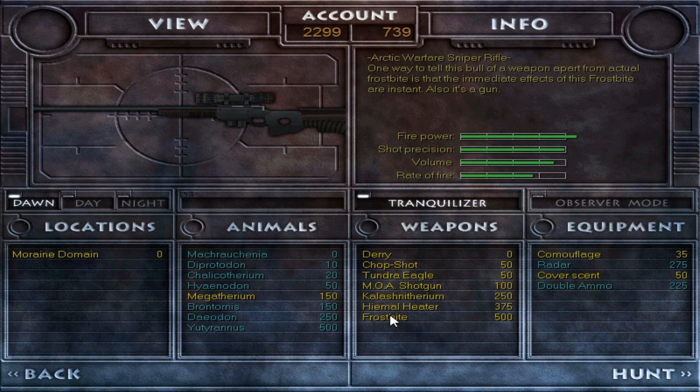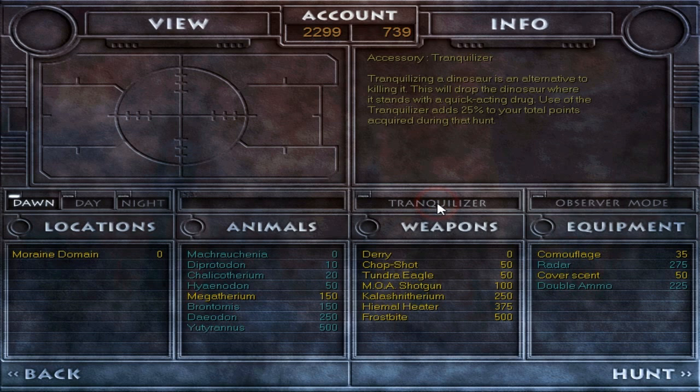We can't use the Frostbite until we run out of every other bullet in every other weapon, because Far North right now uses the speed patch, which means you can't select weapons past six on the keyboard. But hopefully we will survive long enough to get to use the Frostbite — that's a matter of skill, and we'll see just how well that statement holds up.